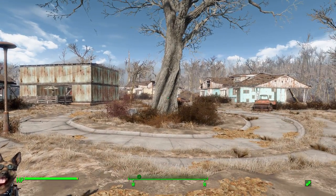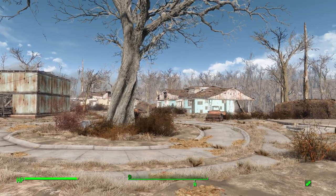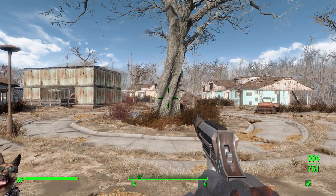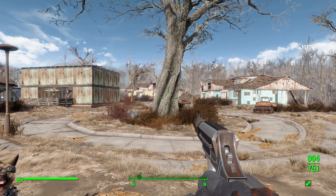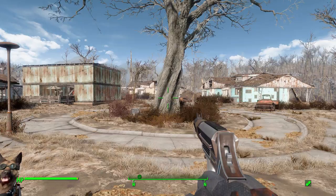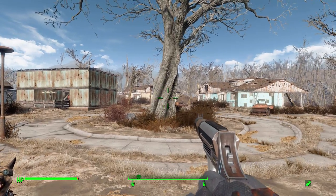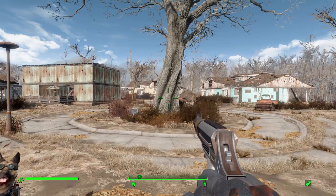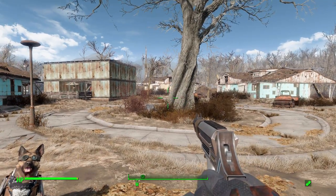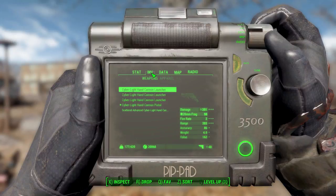Hello everyone and welcome back to my Fallout 4 mod spotlight series. Today we're having a look at the Cyber Light Hand Cannon mod, made by user bloodmeat08. This mod adds two fun new noir-style handguns into the Commonwealth. You may recognize the name Cyber Light — we previously looked at the Cyber Light Apartments mod, and these guns were originally supposed to be part of that, but the mod maker decided to release them separately. I love the noir aesthetic, so I'm quite happy with these.